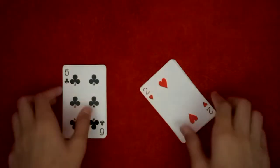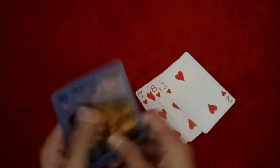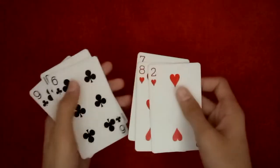Welcome back to my channel. Today I'm going to show you the oil and water card trick. I have three red cards and three black cards. I'll take the three black cards over here and three red cards over here, and I'm going to mix both of them — red, black, red, black, red, and black — just like this.